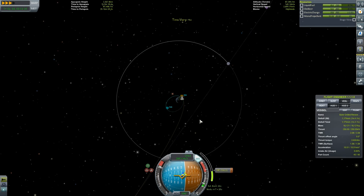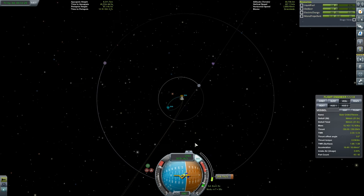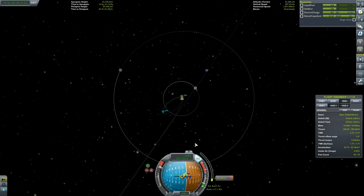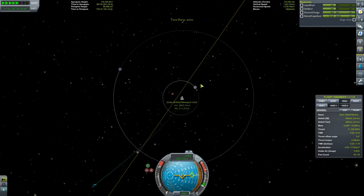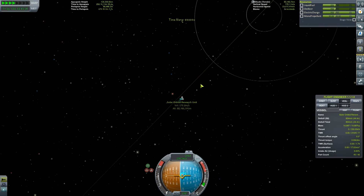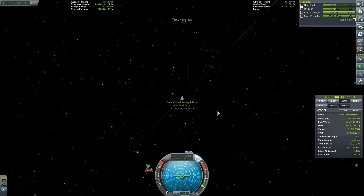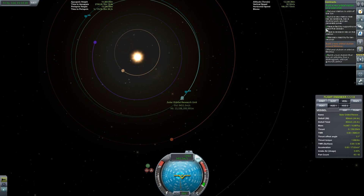Escaping from Kerbin takes a hell of a lot of velocity. You can see we're approaching 3,000 metres per second, and we need even more than that — about 3,200 to 3,300 maybe is the escape velocity. We just had a little encounter with the moon there. Boom! We are escaped. I'm not going to use up any more fuel because that will throw things into jeopardy if I need to rendezvous with another craft. And voilà — we are now in orbit of the sun!